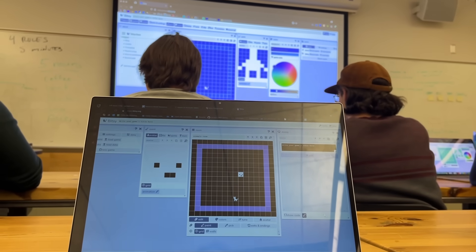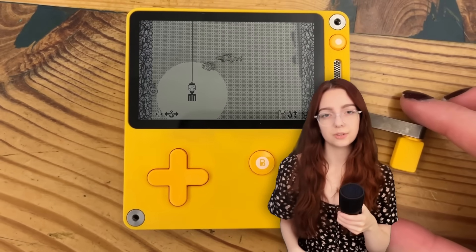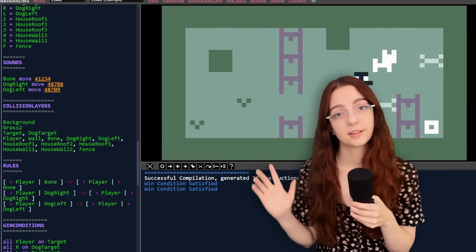Tiny Games is the name of the class that I just finished this recent semester of university. It basically taught us a bunch of different simplistic 8-bit retro game engines — not your Unity or your Unreal, but things like Bitsy, Twine, and Puzzle Script. And, of course, the holy grail: Pico 8.